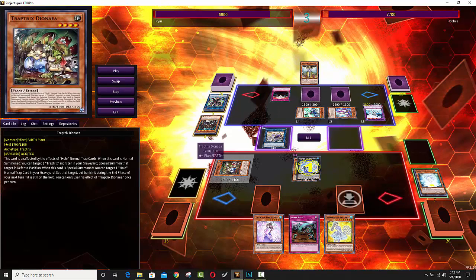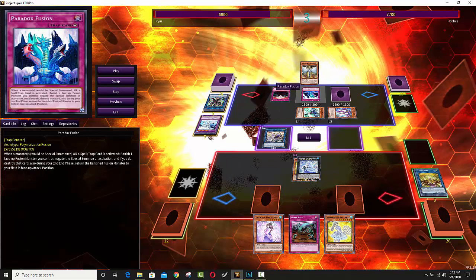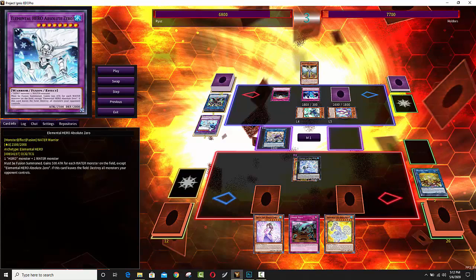We actually have some Trap Trick monsters in here — don't forget they are plant monsters too, and you can use them for the trap holes. We already saw Bottomless. This was a really interesting play: he's using Paradox Fusion, which makes you tribute a fusion monster to essentially stop a special summon or a spell or trap card — kind of like a Solemn Judgment. It doesn't tribute your monster permanently; it just banishes it for a couple of turns. The interesting thing is it actually triggers the Absolute Zero effect, so you basically get to nuke your opponent's board.